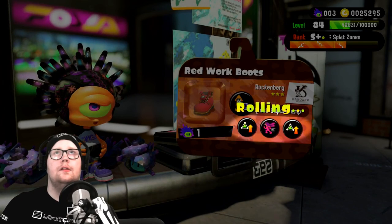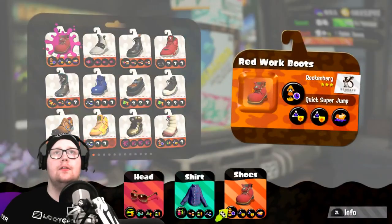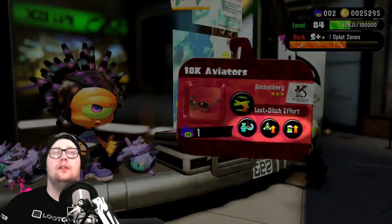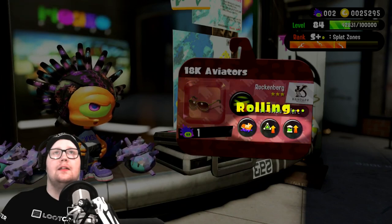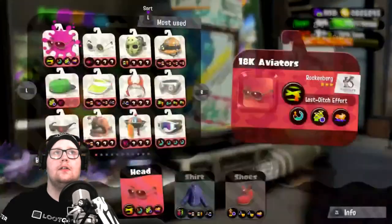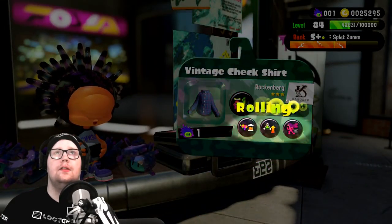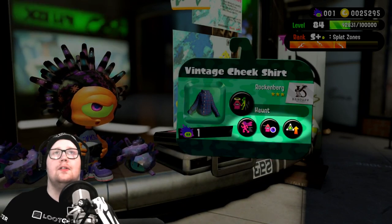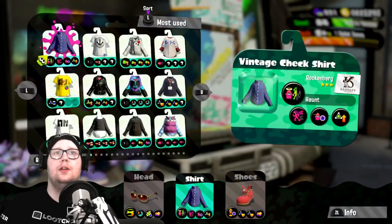That's not a bad piece of gear to have — ink saver main, ink recovery up, and ink saver sub. Not bad. It's pretty good to have bomb defense so you can avoid those pesky grenade spammers. Still no run speed — this is kind of lackluster. I wish I got more run speed, but it's all right. I don't think I even have enough. I might have to use other chunks to get the run speed off of the gear.